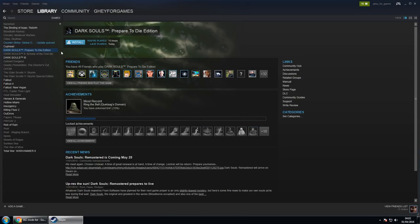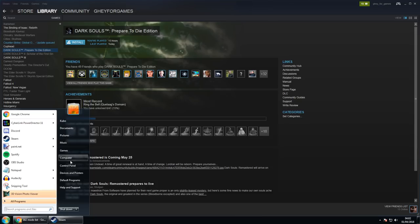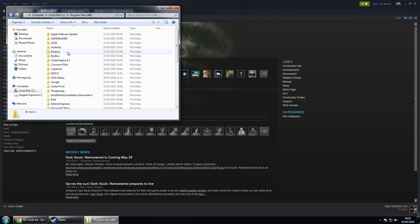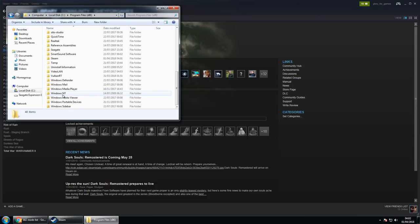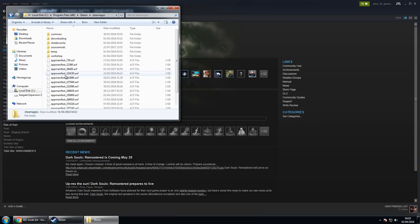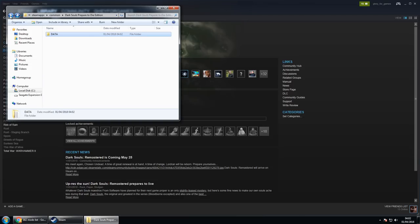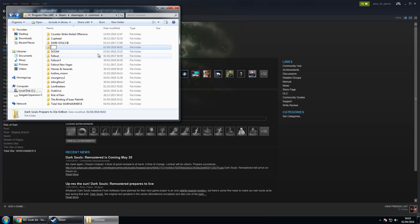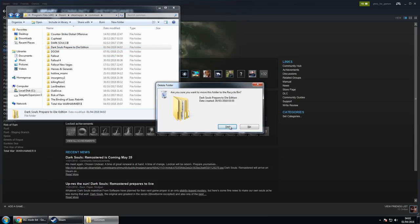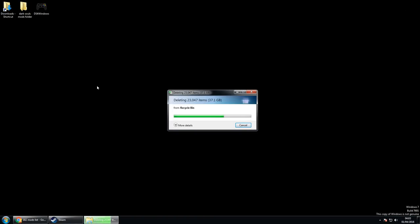When you've uninstalled it there's a little bit more you need to do. You need to go in and delete some extra files that don't get removed when you uninstall it. You can go to Properties, Local Files, Browse Local Files, or go into My Computer, C Drive, Program Files, x86, Steam, Steam Apps, Common, and then you can see Prepare to Die edition. Delete the whole folder and then empty your recycle bin.